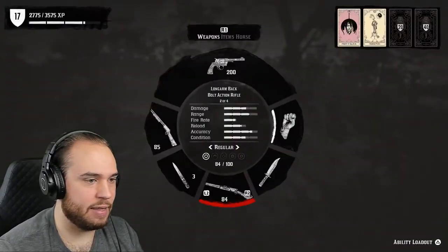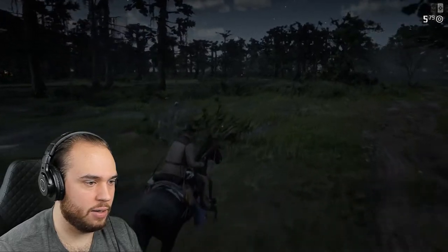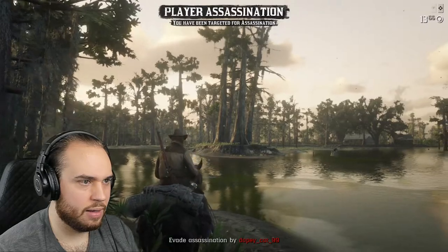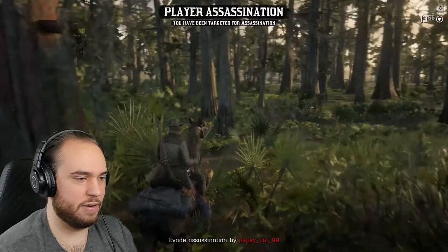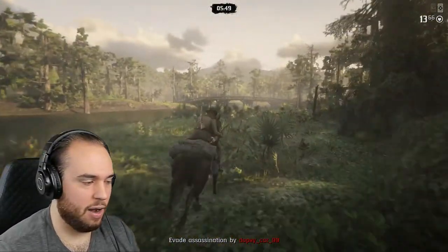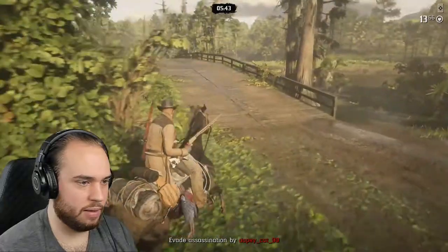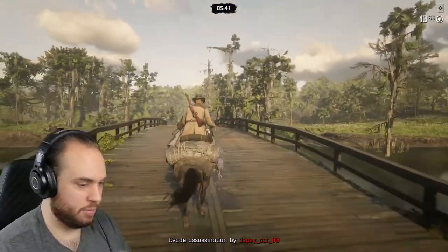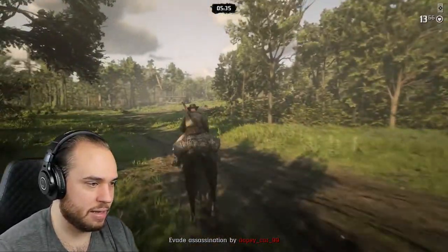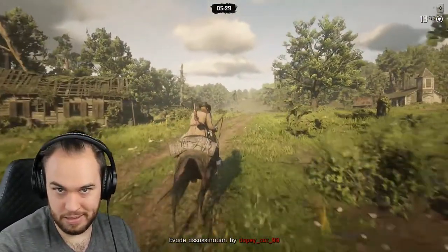Make sure you're getting everything you can. Let's ride up here a little bit farther north — we still need a couple alligator kills. No way, I got marked for assassination! You gotta be kidding me. So I have to ride and sell this stuff right now, otherwise this guy's gonna come and kill me and I'll lose all my pelts. That's just part of the game. Let's get out of here and go back to the butcher. I just missed a clump of birds too — I guess it doesn't matter because this guy's gonna try and come kill me.